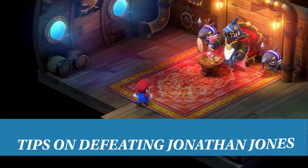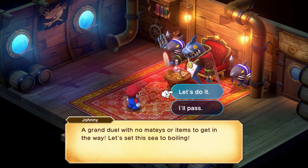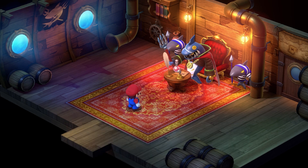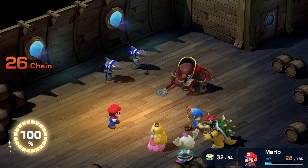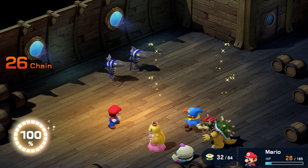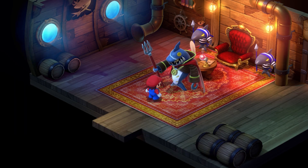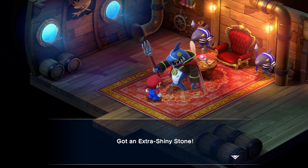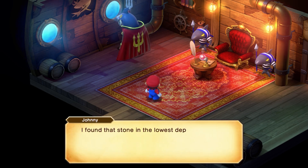Jonathan Jones, the juice-loving shark pirate in the sunken ship, is clobbered just like any other boss. He has all the same tricks and is very straightforward. That being said, he is also the most important boss here, since when he is defeated he hands you the extra shiny stone — required to fight the super secret post-game boss, Culex 3D.